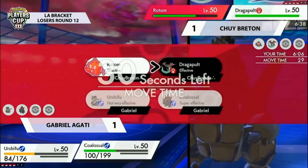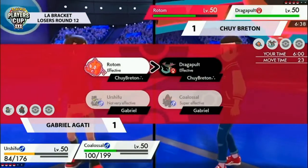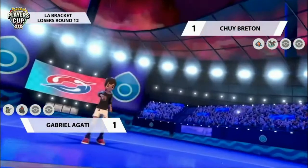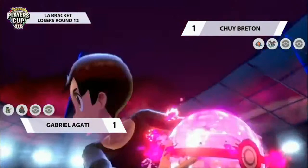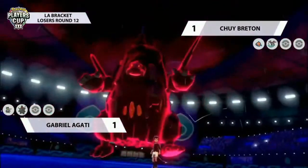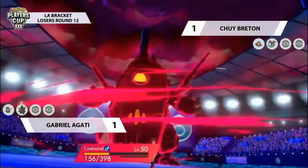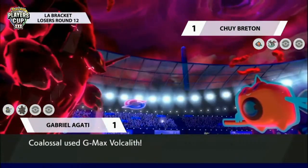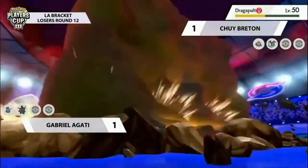The Rotom can probably take at least one attack from Coalossal, depending on whether its berry is activated — if it is, then it might also be able to take a hit from Urshifu, but it will be very close. We need to consider how pivotal that Close Combat damage is — that could possibly put it in range. It's going to come down to a couple of HP points between what Volcalith can do to Rotom and whether the Close Combat puts it in range. We know Rotom has the berry — if it survives, it's going to regain some HP.